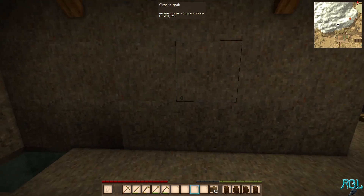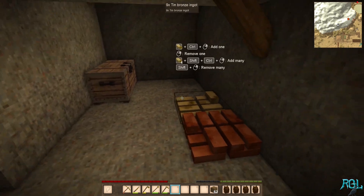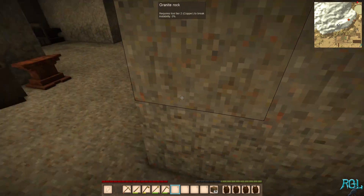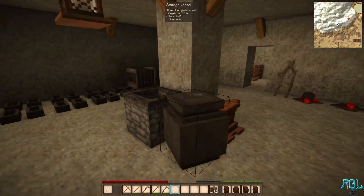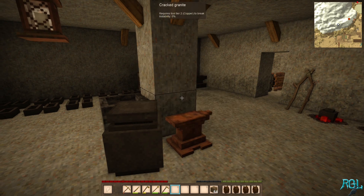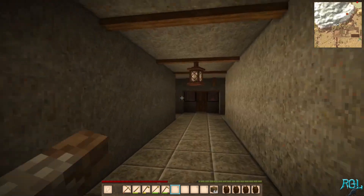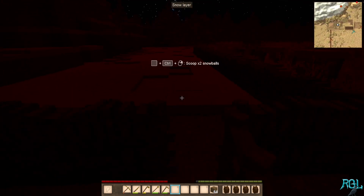Yeah, we need like another storage room in here, maybe somewhere in here, because I want this to be like the bars and stuff. But we do need some kind of storage, obviously. I guess for right now that'll just have to do. All right, I'm gonna grab some food — it is very cold in here — and we are off.